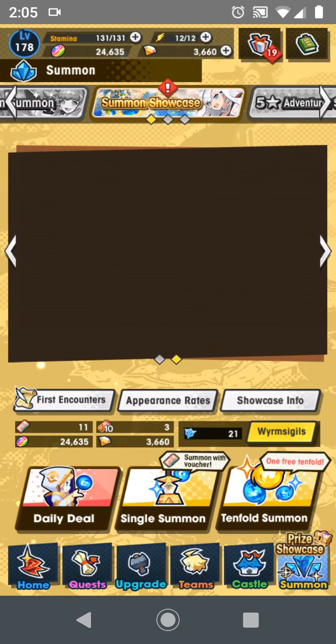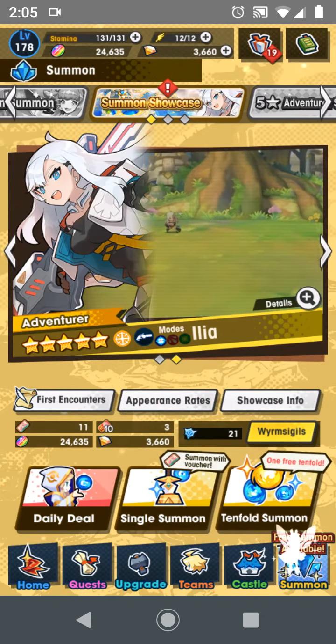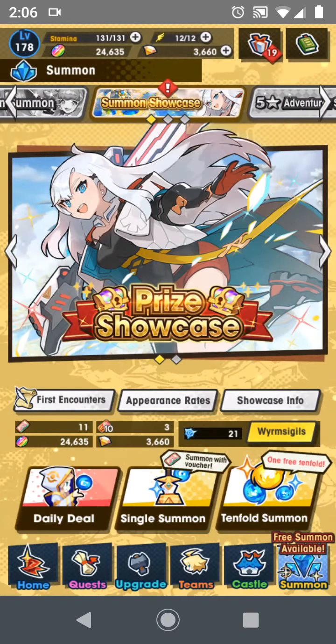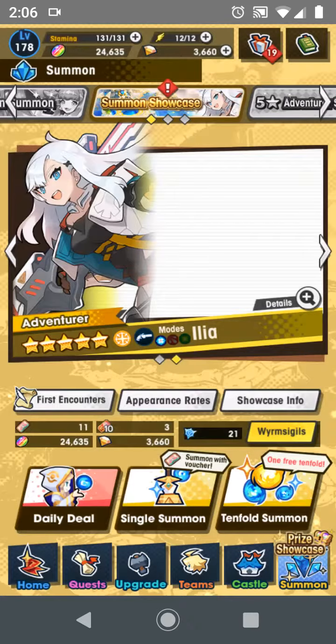While I was offscreen, you didn't miss anything from the free tenfold, and I also used ten single summons. But anyways, let's try again by using this free tenfold. Right now my rate is at 5.0, so hopefully my luck will end up getting her quickly without wasting any resources.